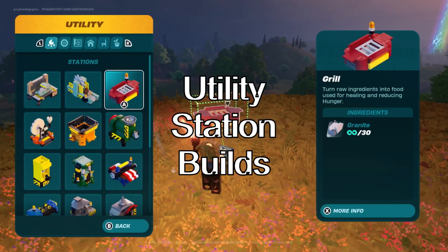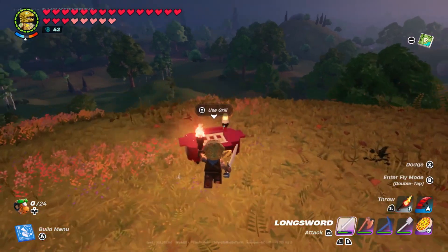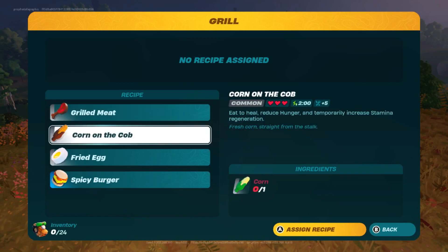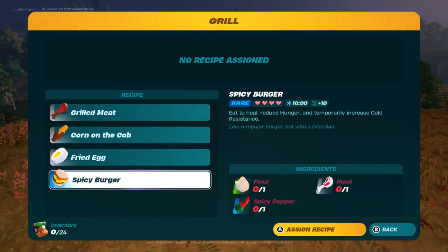There are 3 utility stations where you can cook food. The first is the grill, which takes 30 granite to build. This has a total of 4 recipes: grilled meat, corn on the cob, fried egg, and the spicy burger, which I will cover in a later section.